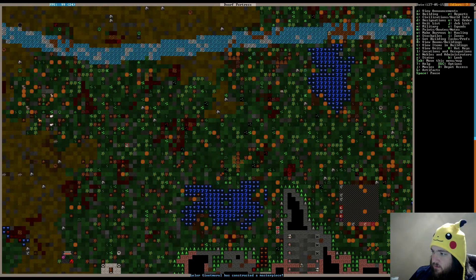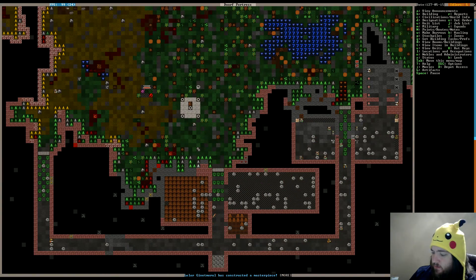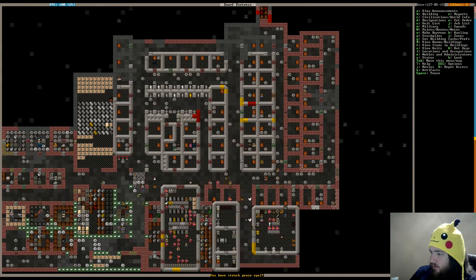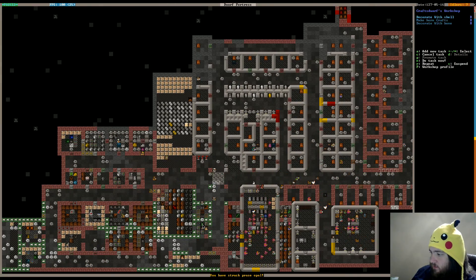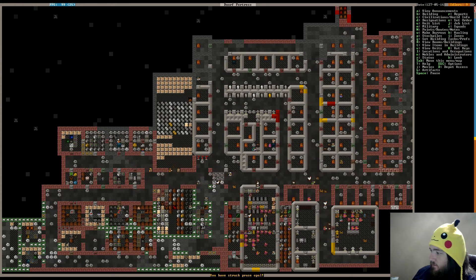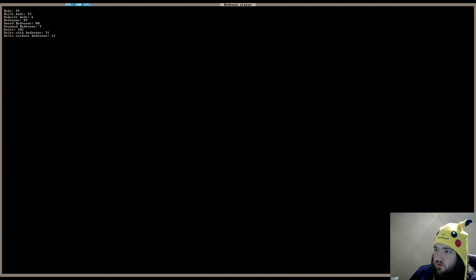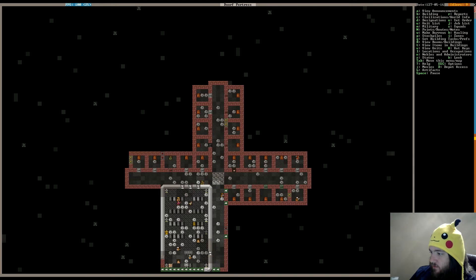Wood stockpile looks good, we've even chopped a little bit more wood. Things looking pretty good. How's our temple coming along? Looking pretty good. Bedrooms — nine unowned bedrooms. Maybe we should make some more beds.